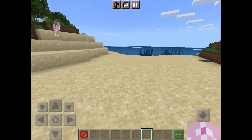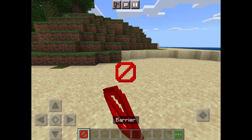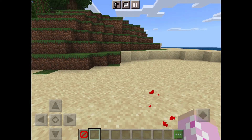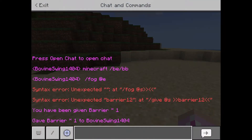Okay, so I'm going to teach you how to do a barrier block. First, you're going to want to turn on cheats in your chat settings.